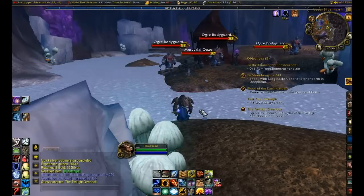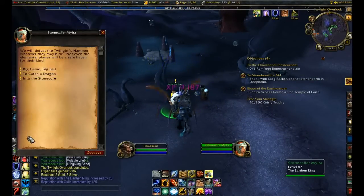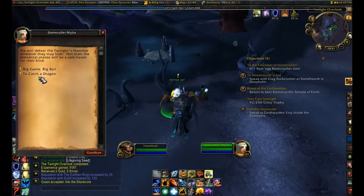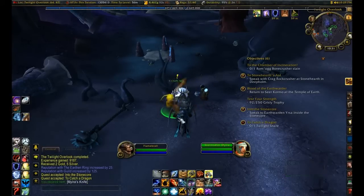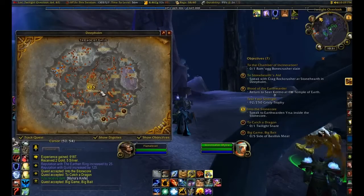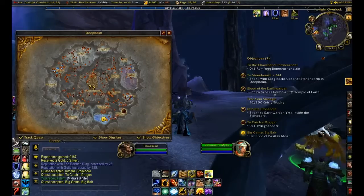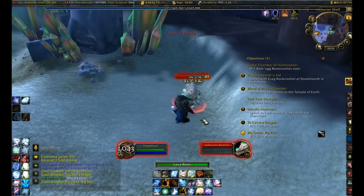Speak with that chick. Alright, let's turn in. Probably get some more quests here. Go speak with... Oh, is that a dungeon one? I think it's a dungeon one. Taint of Dragon's Snare from the Twilight Dragon Stalkers. Alright, where exactly is that? Twilight Snare is over this way and the Basklesk one is over that way. Alright, I guess I'll do the Basklesk one, and this will be pretty easy.